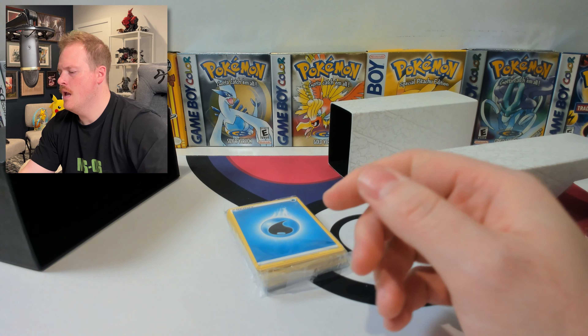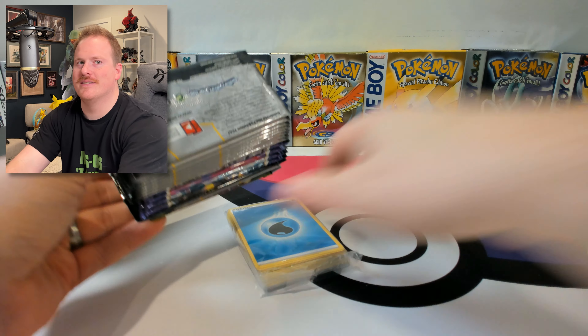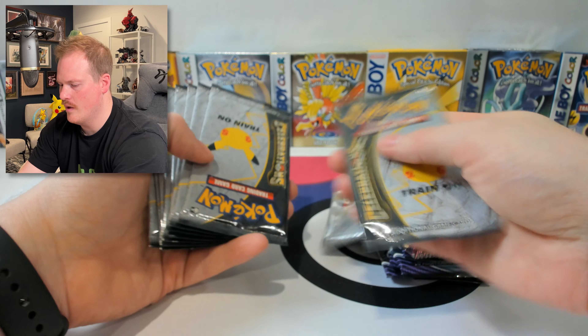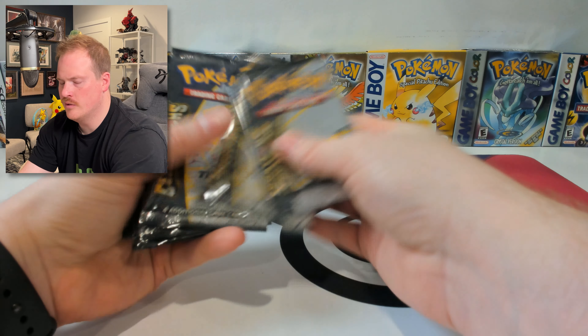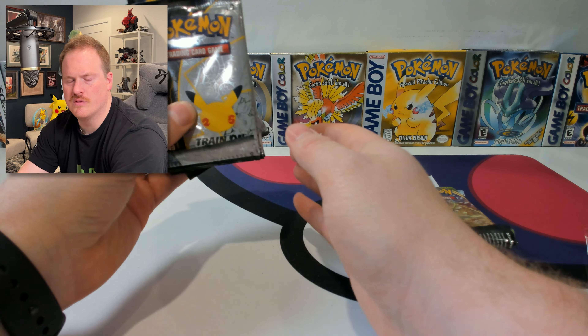A code card, which one of you has probably already grabbed. Some awesome card sleeves — I love these card sleeves. And last but not least, the goodies! This ETB came with, right out of the package, 1, 2, 3, 4, 5, 6, 7, 8, 9, 10 Celebrations Booster Packs.